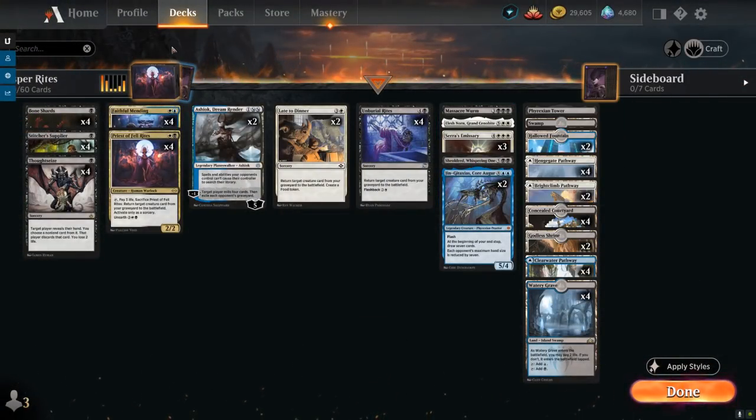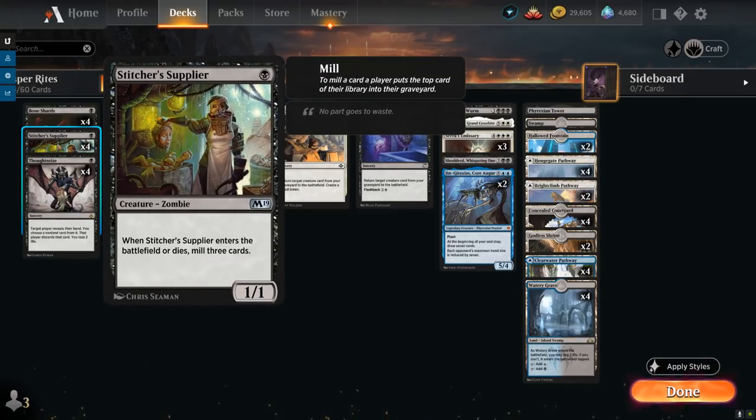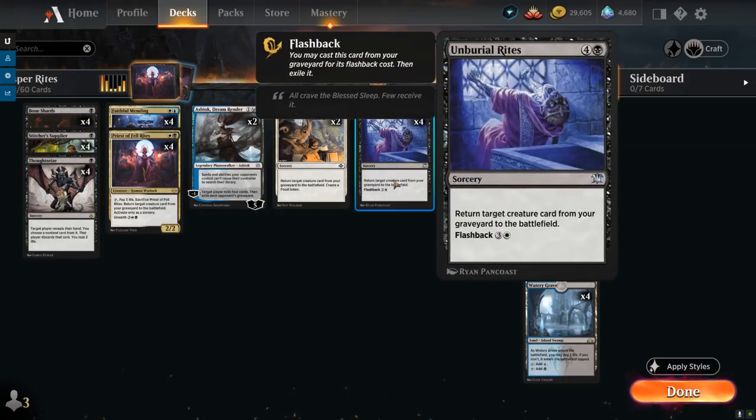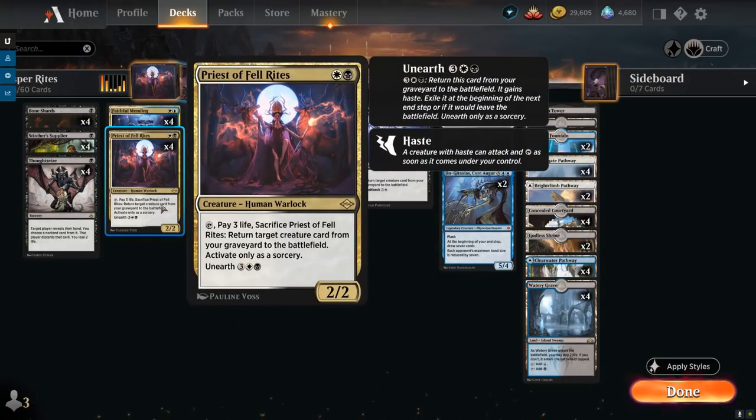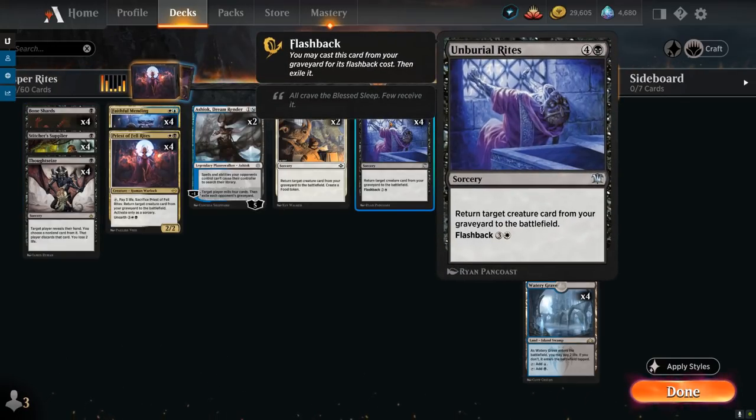Looking at other cards: we've got 4 copies of Thoughtseize as a discard spell. We can also Thoughtseize ourselves if we're missing a discard outlet, just to put one of those expensive creatures in the graveyard. We also have the full playset of Stitcher Supplier — a 1/1 that mills 3 cards when it enters the battlefield or dies — an excellent way to potentially mill over our expensive creatures, as well as potential Unburial Rites or Priest of the Fell Rites, which we can still get value from out of the graveyard.